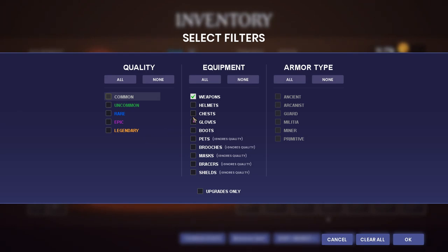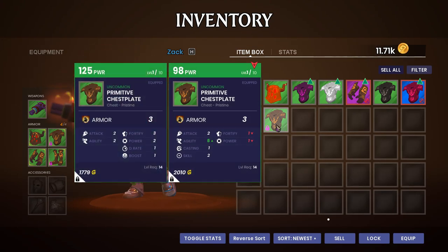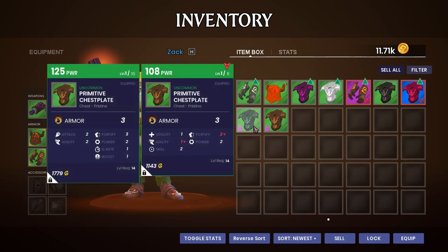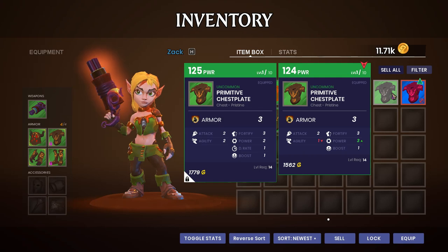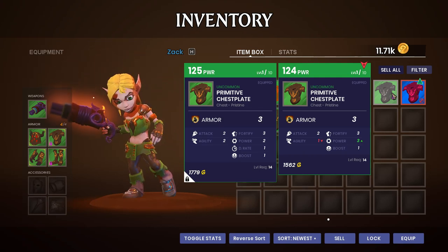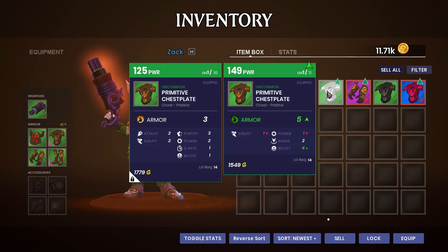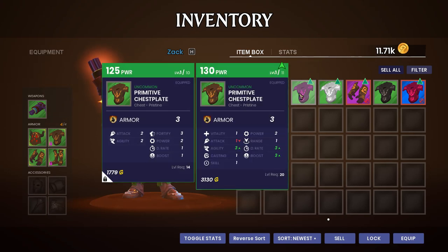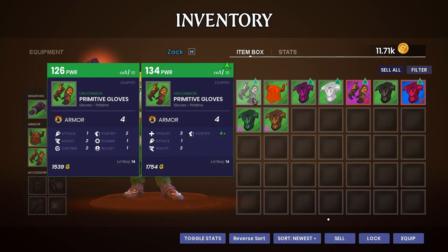On our huntress we are using primitive gear. I'm mainly concerned about the defense stats. I've got a few pretty decent pieces - some of this stuff I'm not even going to be able to use yet. There's a piece with power range and rate, but losing three fort on traps is kind of a big deal. This helmet is just poo poo. These gloves have four fort - I think four fort is greater than two fort one power.